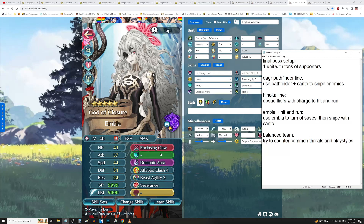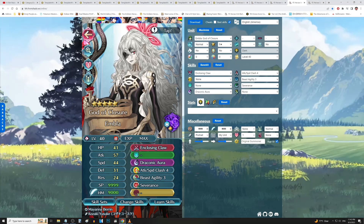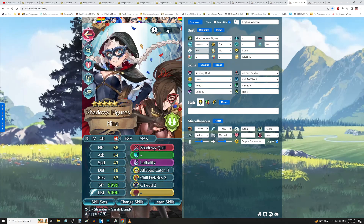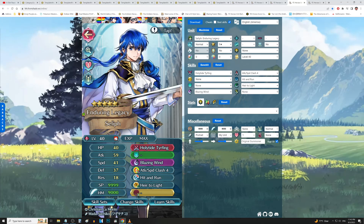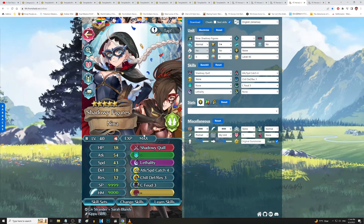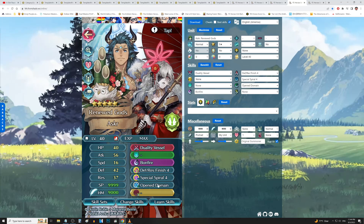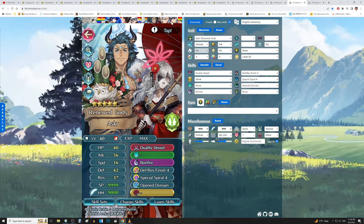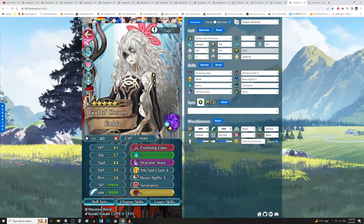Next is an Embla hit-and-run style team — I had a lot of fun running this last season. Embla inflicts Severance on enemies, turning off save skills, so your Canto units with range can attack and easily get out of the way. With save skills disabled, you're free to bully enemies with offensive threats. Brave Seliph and Thief Nina are the attackers — Seliph pops Blazing Wind, hits and runs to maximize Canto. Getting to Lethality with Nina uses Duo Asker's duo skill, Open Domain, and repositioning with Krom for extra minus one cooldown. Krom and Asker can also serve as nukers with Special Spiral 4 — a complete balls-to-the-walls offense team.